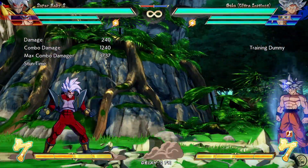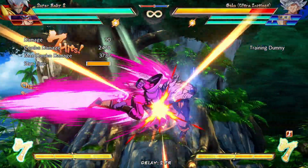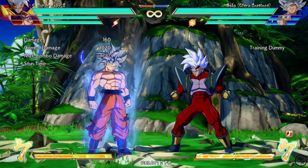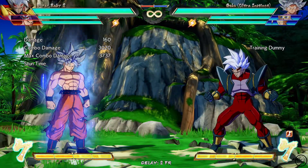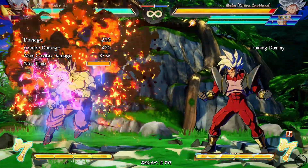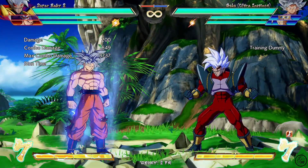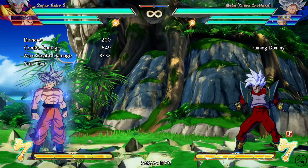Dragon Ball FighterZ is a really fast-paced game, so stuff like this tends to happen — you're doing your combo, you end it in the sliding knockdown, and then they already Super Dash at you. The moves you tend to use for Ki Blast setups, like down special or quarter circle back special, can stuff Super Dashes. So I feel like Baby needs a get-off-me assist that allows you to take that space to do your setup.